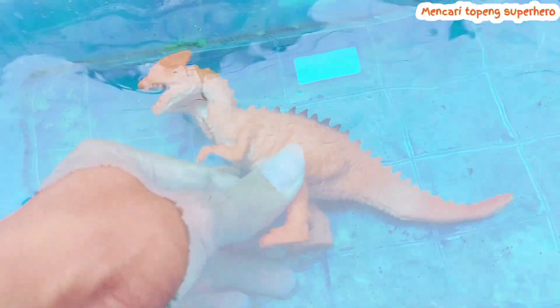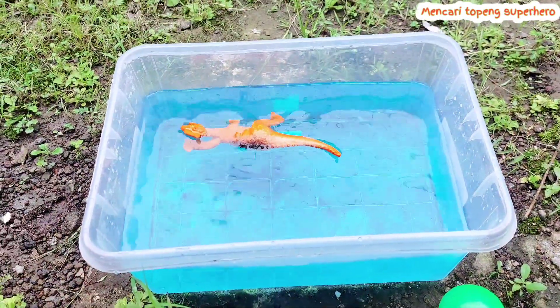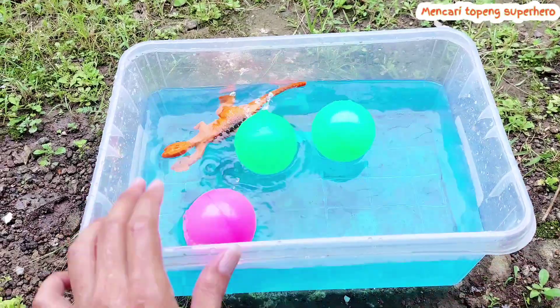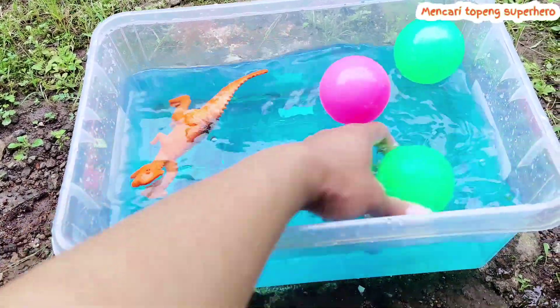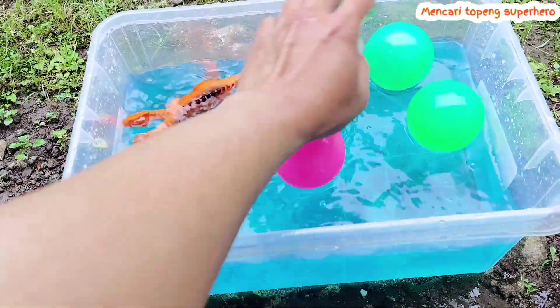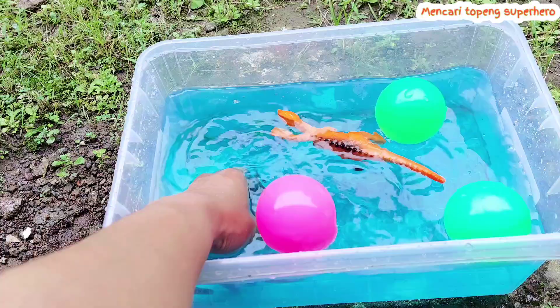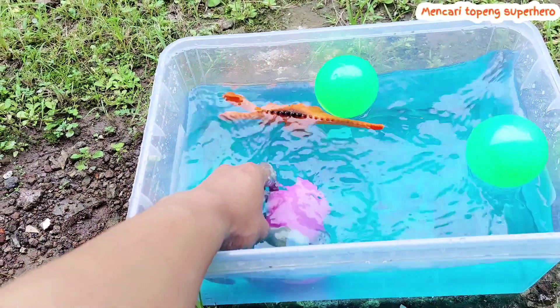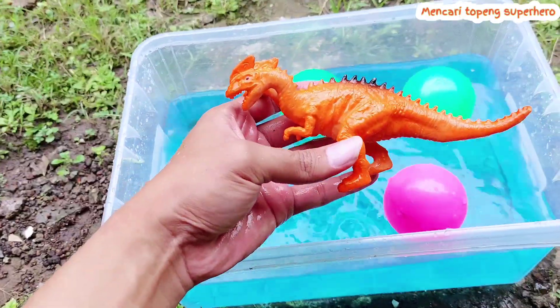The color of this dinosaur is orange. This is a unique dinosaur! Look, there are balls here. Let's play with this ball. Friends, I'm so happy playing with this water and the balls. This game is so fun and awesome! Look, this is the dinosaur with two heads.